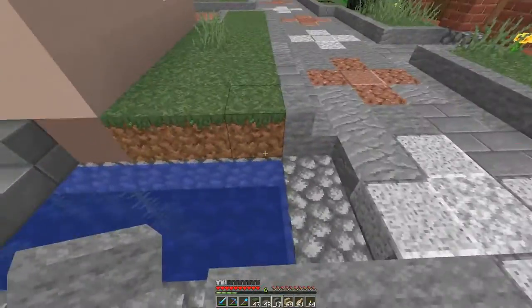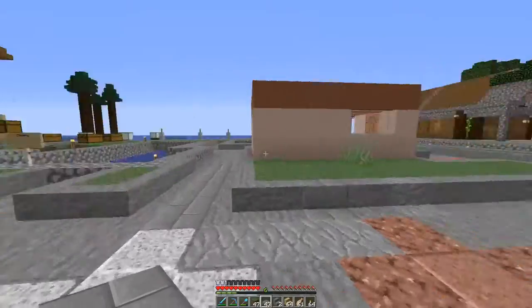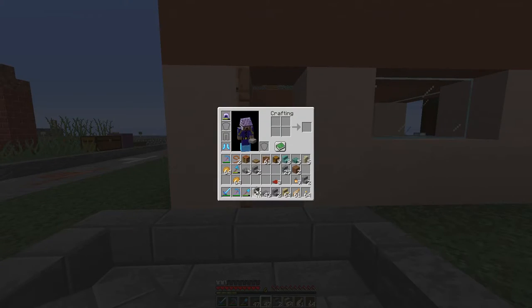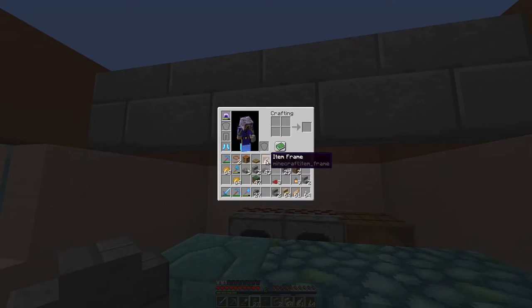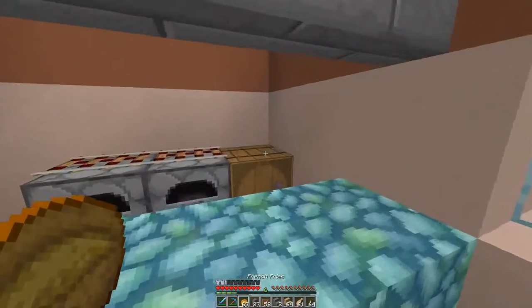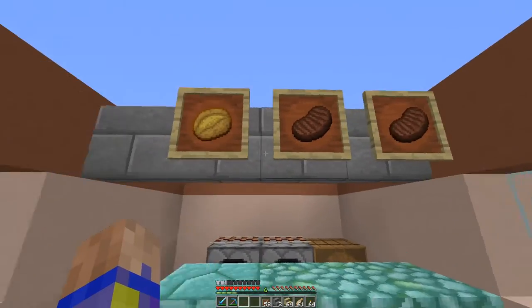If we just do that — okay, that is not bad. If we come in here, got some stone brick, just want to put it over the door, and I want to put it like there. Put those up there. I have french fries and a hamburger. That sort of advertises what we're selling.